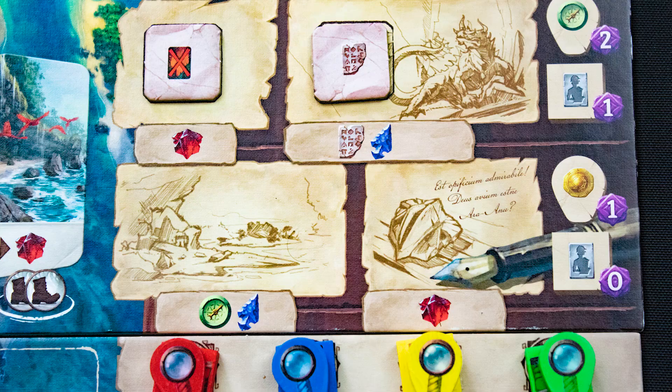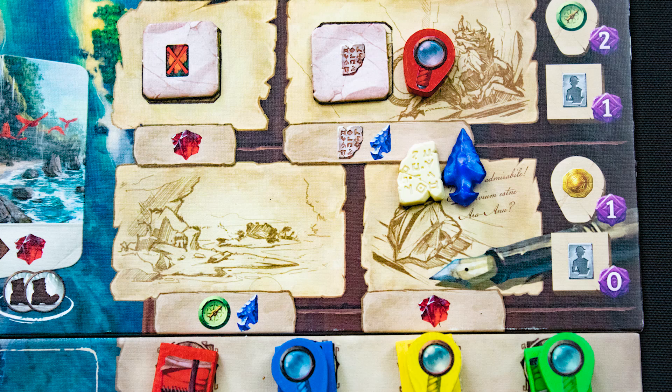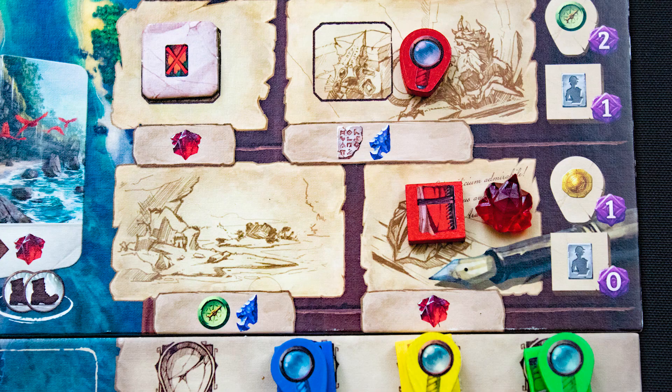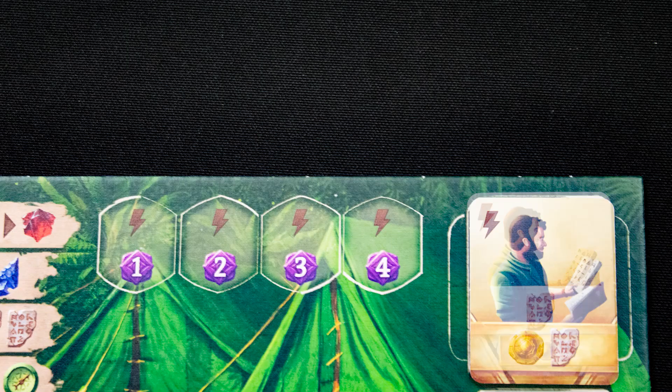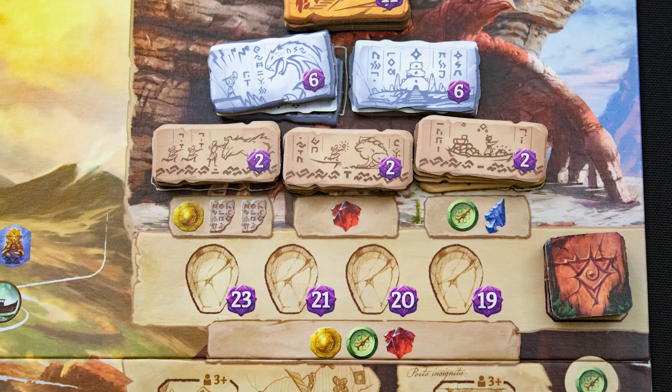Defeating a guardian requires spending the resources shown on it. Place the guardian on your board — each one can be used once for its special bonus marked here, then they flip over. Advancing the tech track requires spending the marked resources; claim the reward on the right and any tokens you get to first. You cannot advance your book past your magnifying glass.